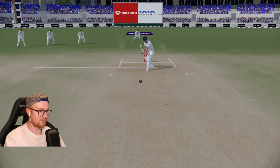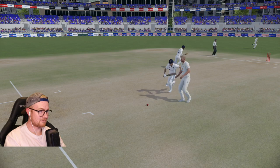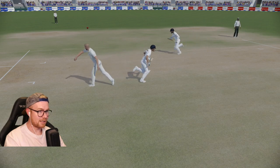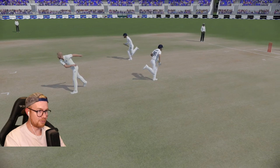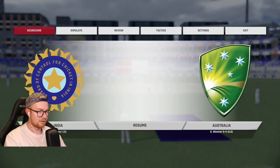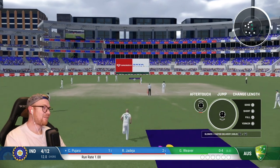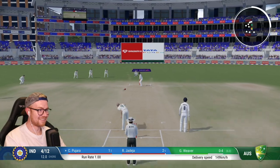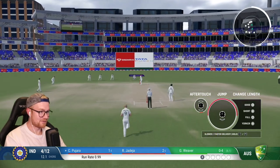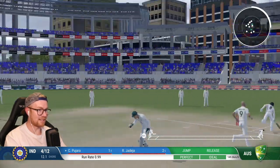Let's have another look at this run-out. They block the full toss and run. It's like we've cracked the code here - if they're blocking a full toss and running, they just run. They decided to go back and then go again. Any end I threw to, it was going to be out. That's a direct hit. Unbelievable - we've got three run-outs now. Four for twelve.